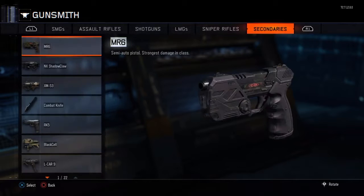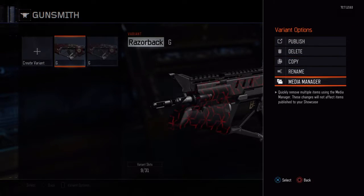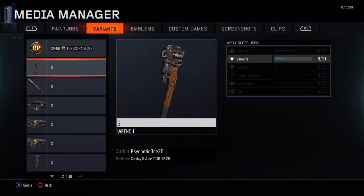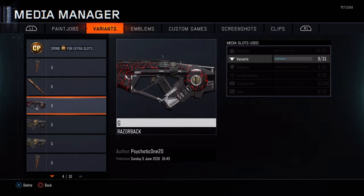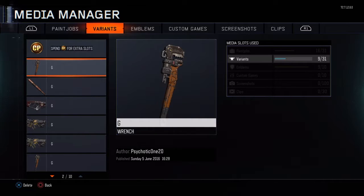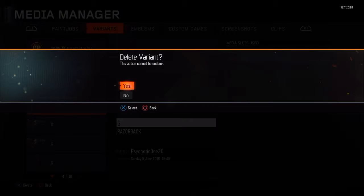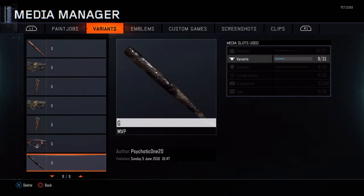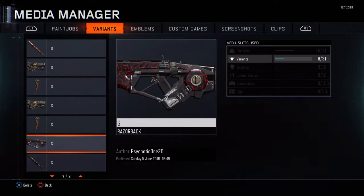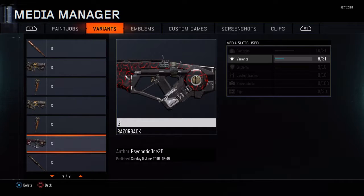Then copy that again. Go to the gun that you have the camo on, go to Media Manager, and look for the wrench. You have to delete the first gun that you have with the camo you want. Click yes. Once you hover over the second one that you have the camo on, you have to have the weapon that you want it on — above the gun that you have it on. So I want it on the wrench.